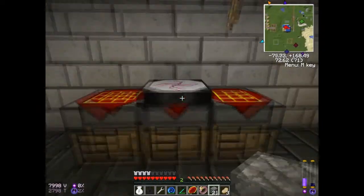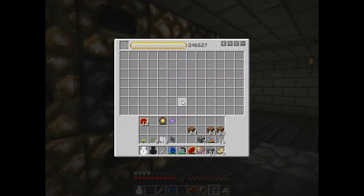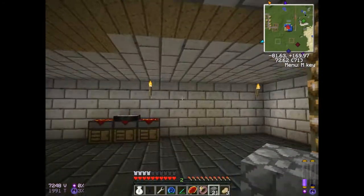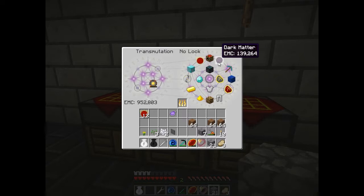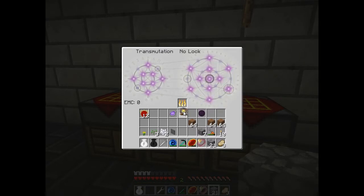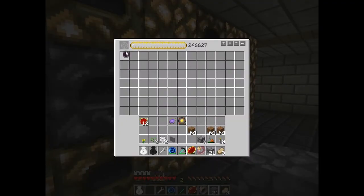Still have a lot of stuff in there. How much do we have? We have 246,000. We can definitely turn that into some — probably a couple pieces of dark matter at least — just to condense it, get it out of there. Yeah, there we go.